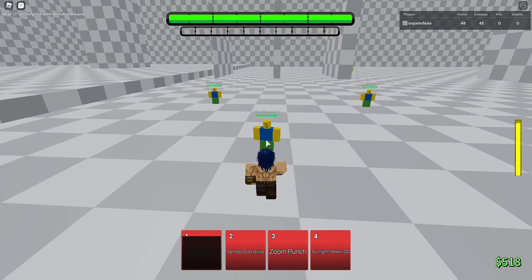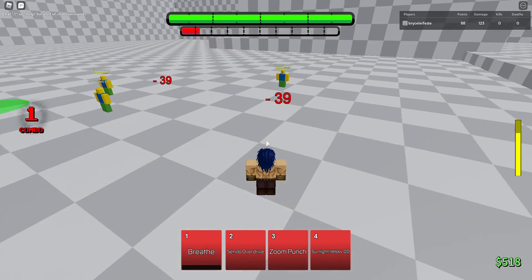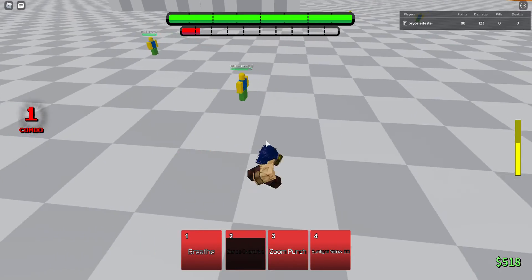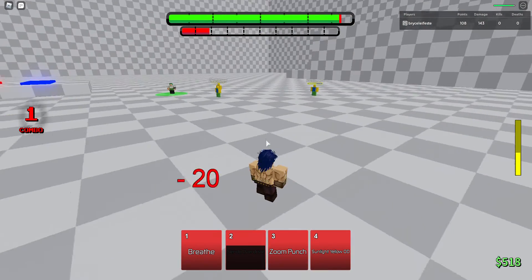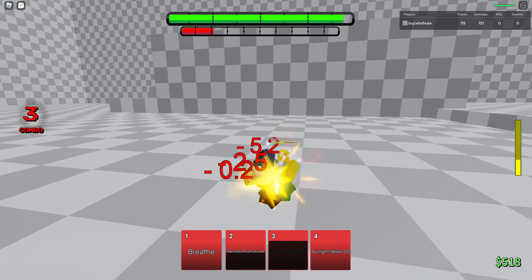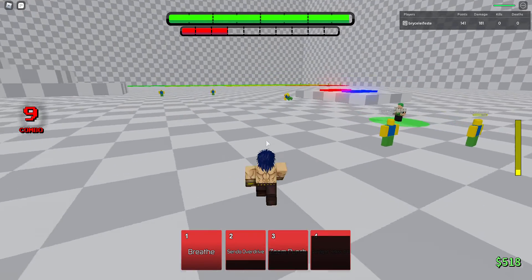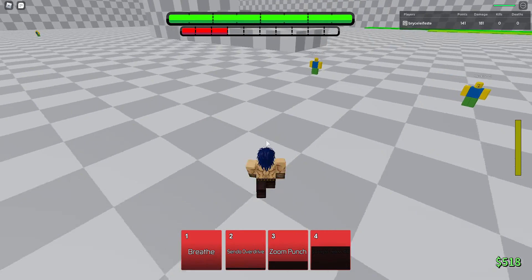The first move is Sendo Overdrive — this goes through block because it attacks on the ground, 39 damage. Zoom Punch is a guard break, 20 damage. Then Sunlight Yellow Overdrive — this can be used as a guard break if you charge it for the whole length. I think that's a charging move.